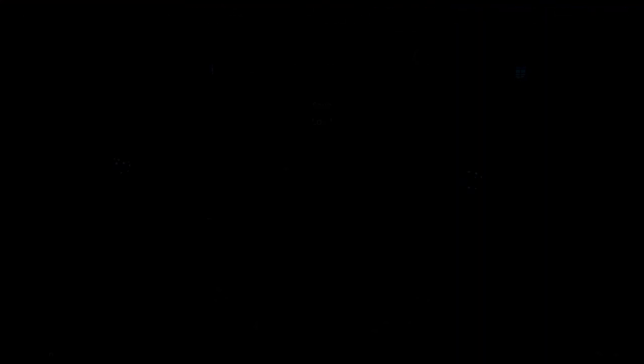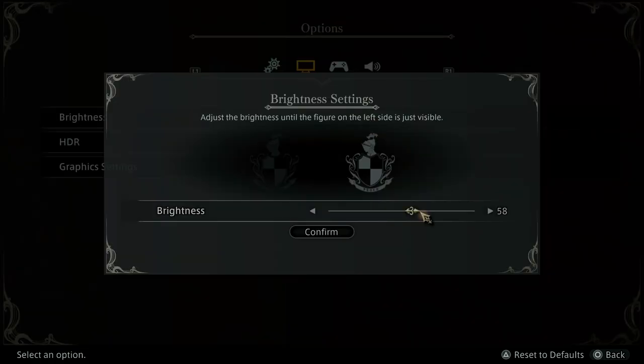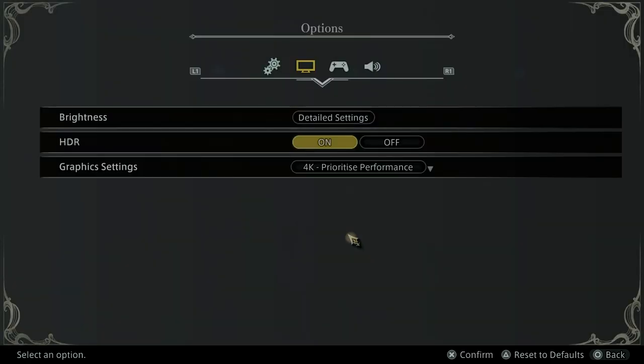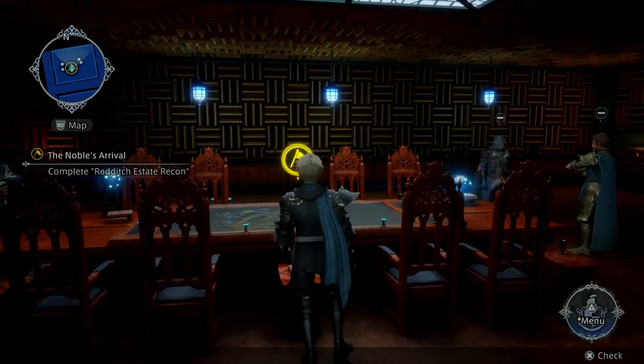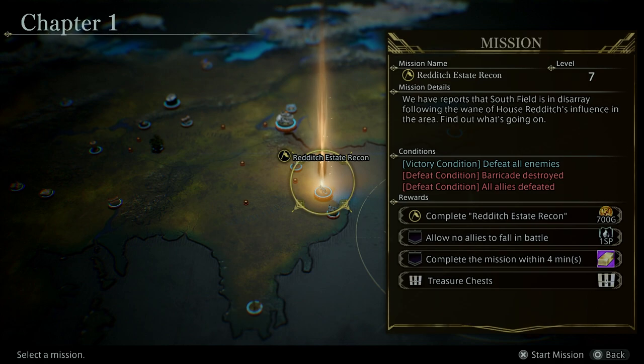I almost want the brightness to be up a little bit higher — it seems a little low. No, that's good. So the Redditch Estate Recon: defeat all enemies. Defeat condition: barricade destroyed. So we have a defense mission. Allow no allies to fall. Complete the mission within four minutes. And there's a treasure chest. We have reports that Southfield is in disarray following the wane of House Redditch's influence in the area. Find out what's going on.